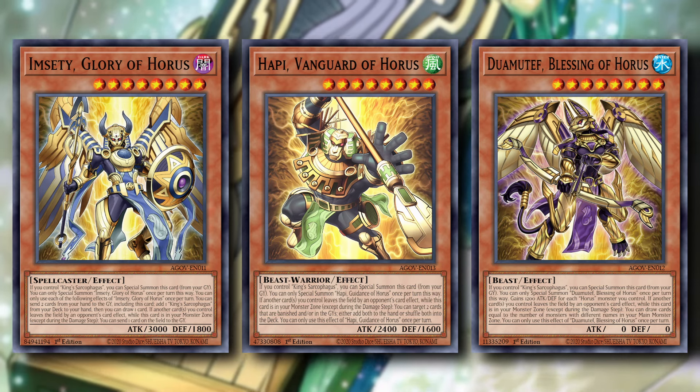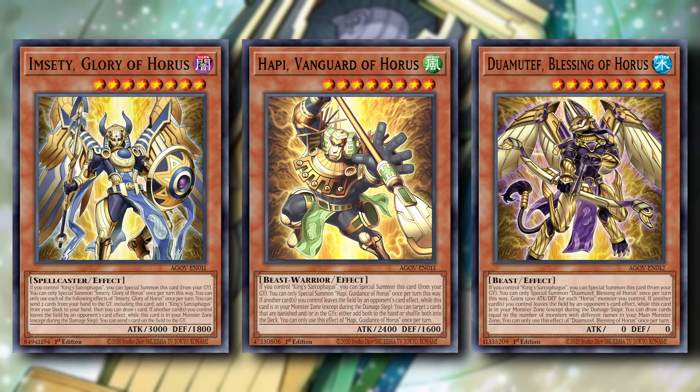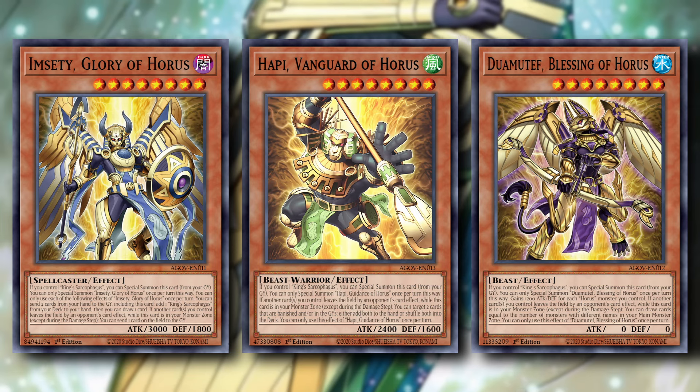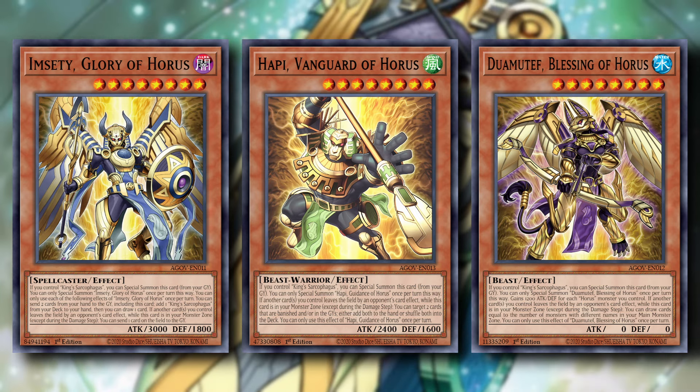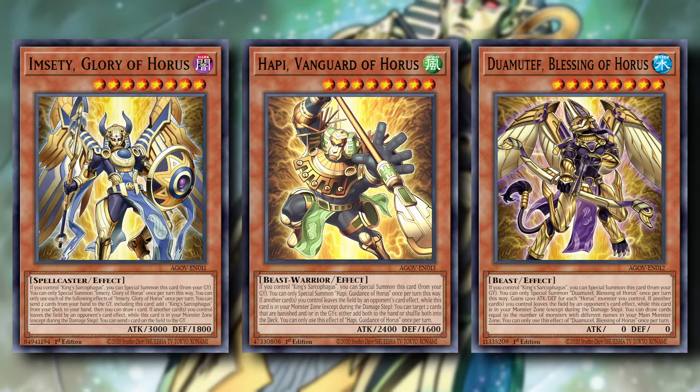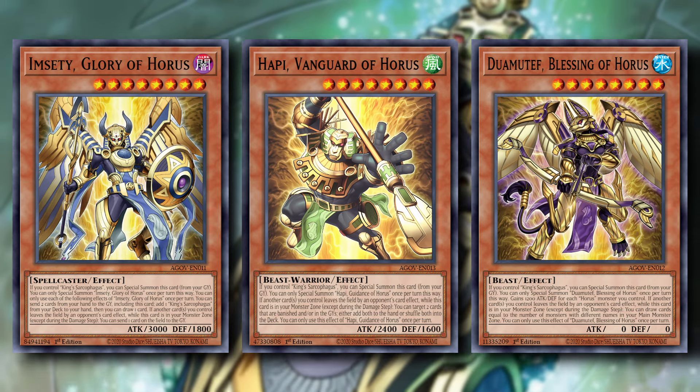New Horus support is dropping this month in the Selection Pack. Together as an engine, these cards can be splashed into almost any deck. The main reason why you might want to run this engine in your deck is because they can turbo out rank 8 XYZ monsters without using up your normal summon.